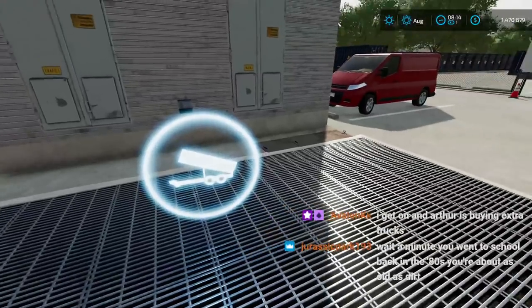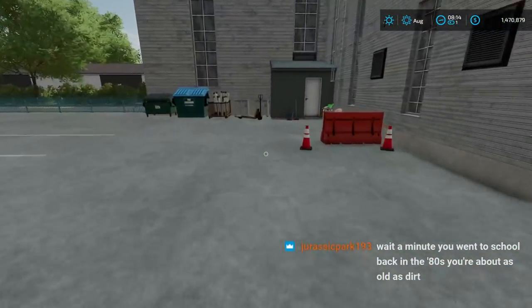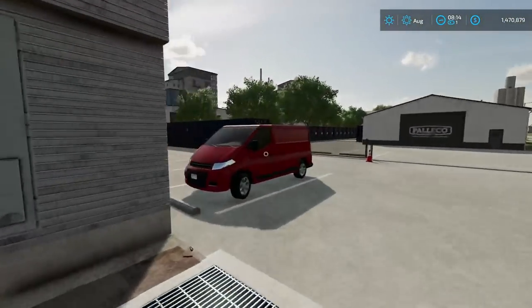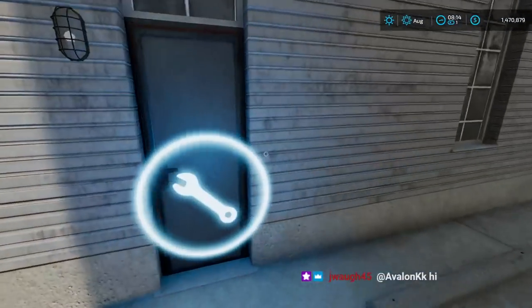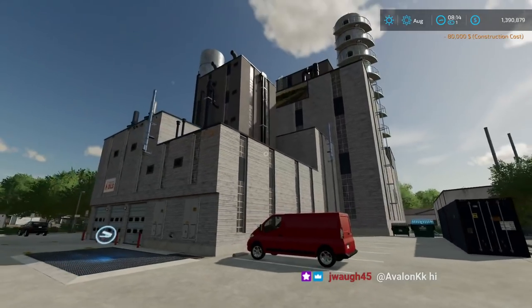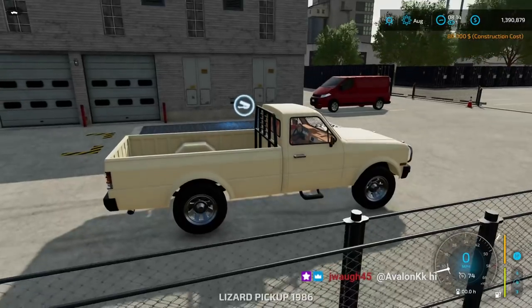I graduated in '92. Wait — this is not where you buy it. This is not where you buy it over here either. Where do I buy this thing? I wanted to have a series — I just want to play on Elm Creek and I never get to. It's only eighty thousand dollars for that — no way. This would be like a two-million-dollar facility in real life, or more — probably ten million dollars.